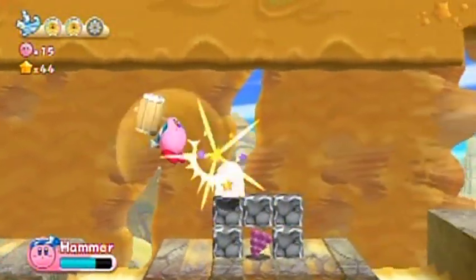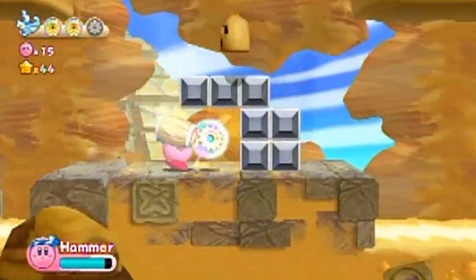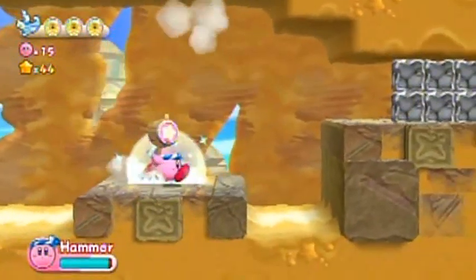You can even use the hammer underwater — I haven't shown you how to swim in this game yet. You can use it to break metal blocks, and that's what you needed the hammer for. As I said before, whenever you see a boss, take its power after you kill it because it'll likely give you something useful afterwards.